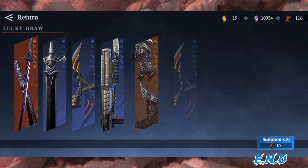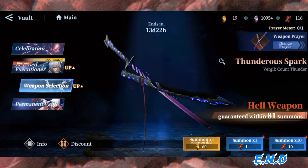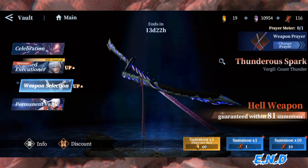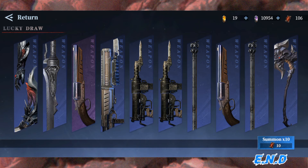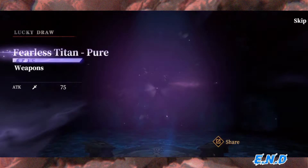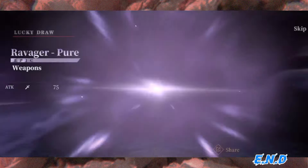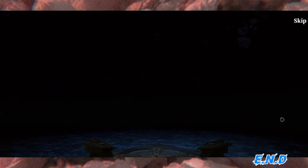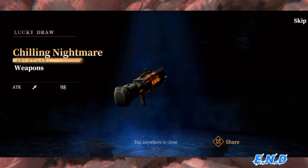The unfortunate thing about the weapon vault system in this game — two main things I absolutely hate about it: number one, there's no step-up discount, so each pull is 1800 gems, which is really expensive. And number two, the most annoying feature is that the pity does not transfer onto the next character on the next update. So overall, this is a really expensive investment in terms of your resources.